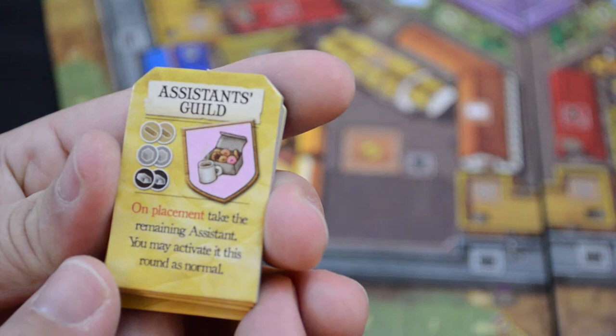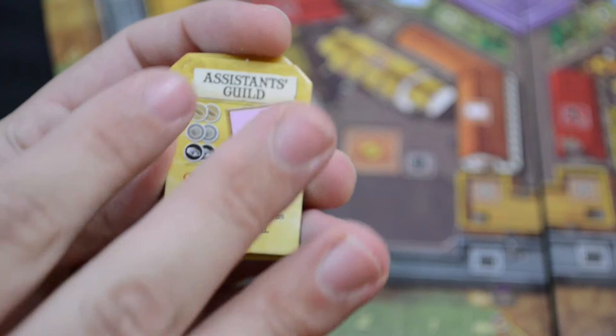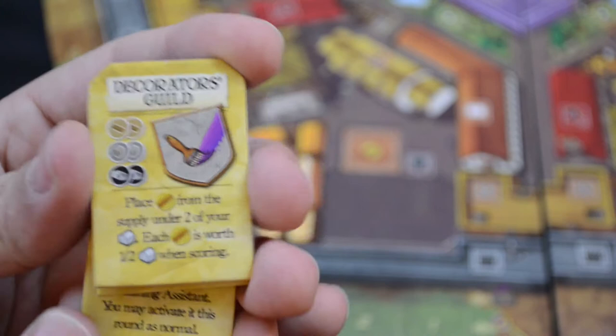The Assistance Guild says on placement: take the remaining assistant and you may activate it this round as normal. Remember, whenever we're setting up this game, there's going to be one more assistant than there are players. So if we're playing with three players, there are four total assistants and we can only pick one normally. If the Assistance Guild is out there, some player is going to be able to get another assistant.